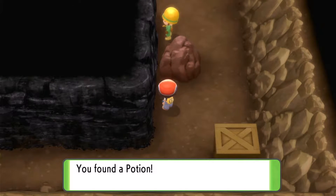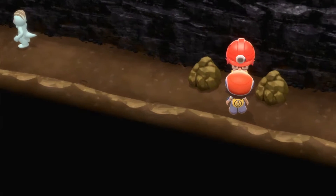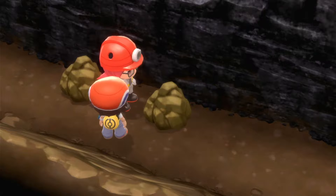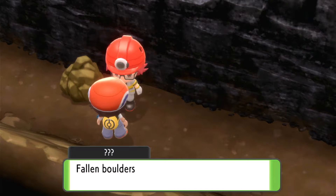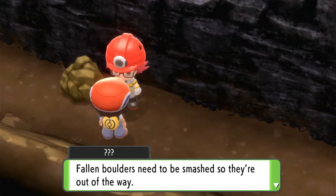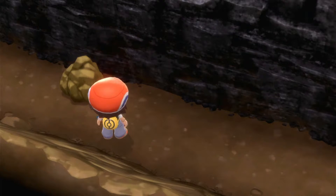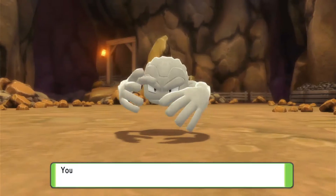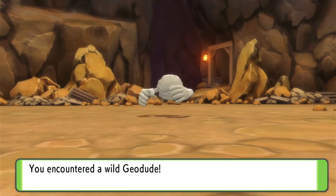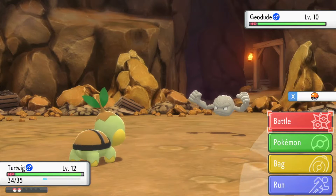There's another potion - always helpful. There are rocks here with a lovely builder's helmet and torch on it. Going to use Rock Smash on this rock - there we go, a lovely little cinematic. We won't be able to use Rock Smash outside of battle until we beat him. Another Geodude - absolutely no intention of catching one of these.